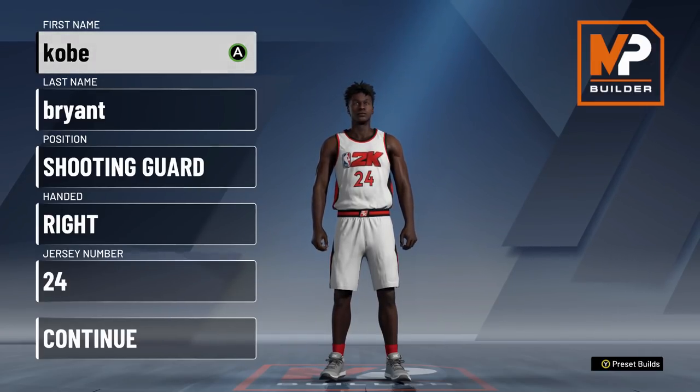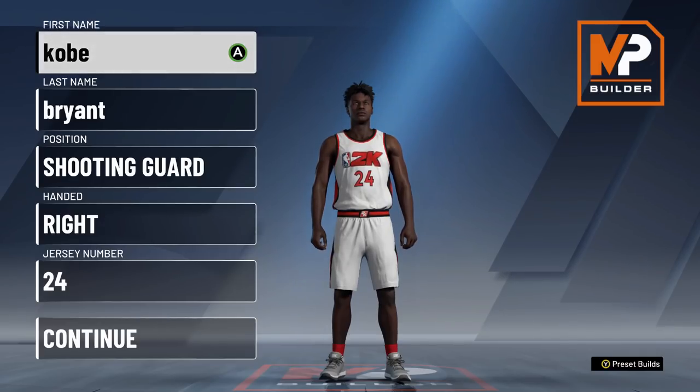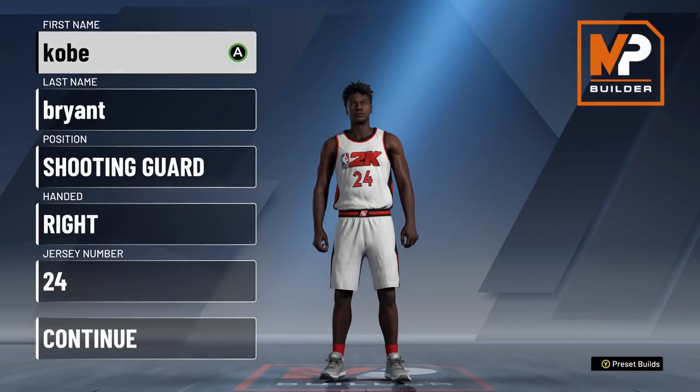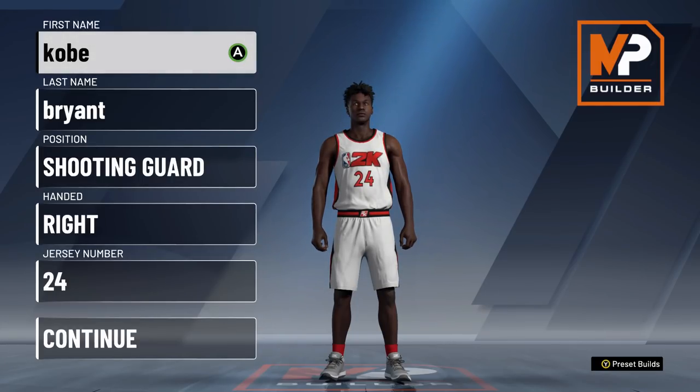That is the badge spread for this build. Tell me in the comment section down below what you think of this build. Let's go into the second build on the shooting guard list. This one is a really, really good build — this build is literally a demigod build in NBA 2K20. You can literally do everything. It's going to have contact dunks, you can have 86 ball control, great shooting — you can have everything you really want on this build.